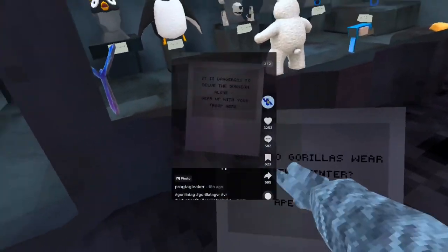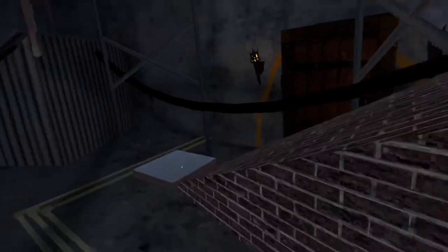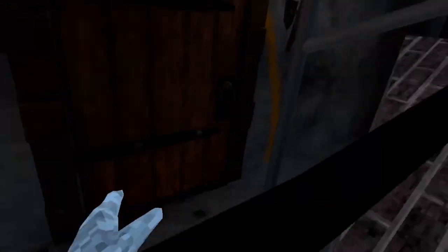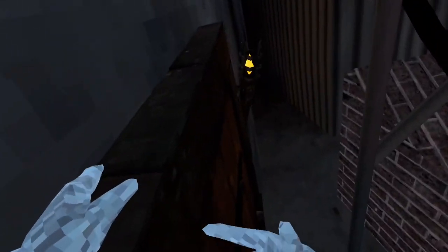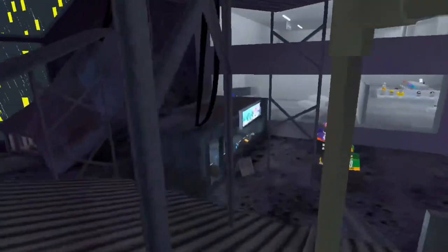So basically, this shows right here it's a dungeon. And another thing — if you go into the file updates in Unity, it says that the file name for this update is Dungeon Door. Dungeon Door. This is obviously going to be a dungeon. We all know that now.